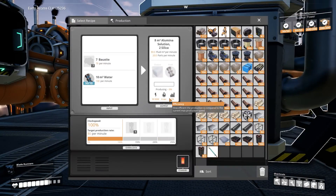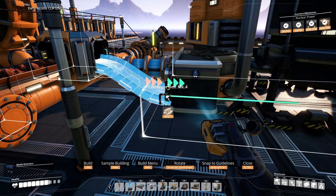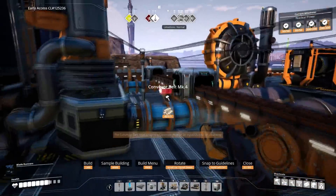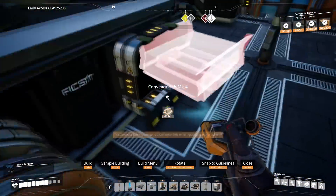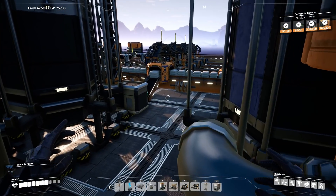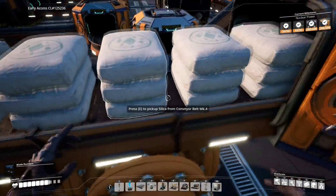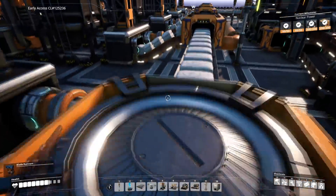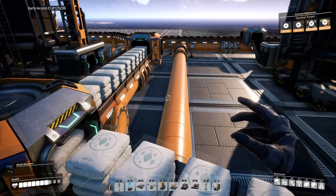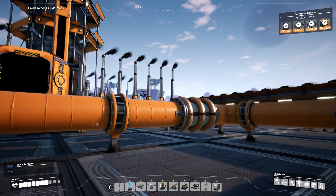So here we'll make the alumina solution and silica — let me just kick this thing going. There we go, making silica and alumina solution. The alumina solution is going into these pipelines, and the silica is coming out to this belt here. There's pipeline one and pipeline two, each carrying 240 alumina solution per minute, coming along to here which holds exactly 240 alumina solution per minute.